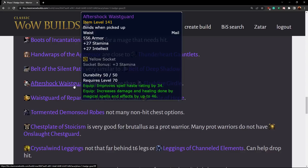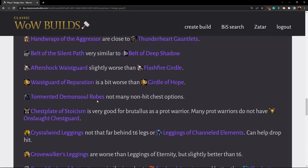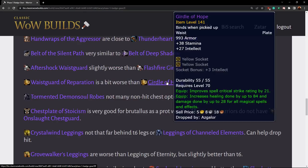Then we have the Aftershock Waistguard. This item is great for an elemental shaman, but the Flash Fire Girdle is really, really good, so if you don't have that, this is a nice item for elemental. The Waistguard of Reparation is reasonable for a Holy Paladin but worse than the Azagelor belt.